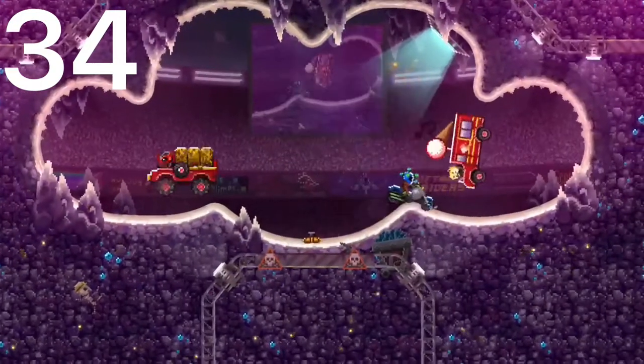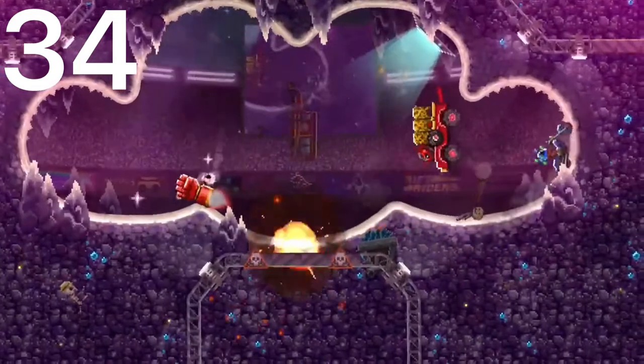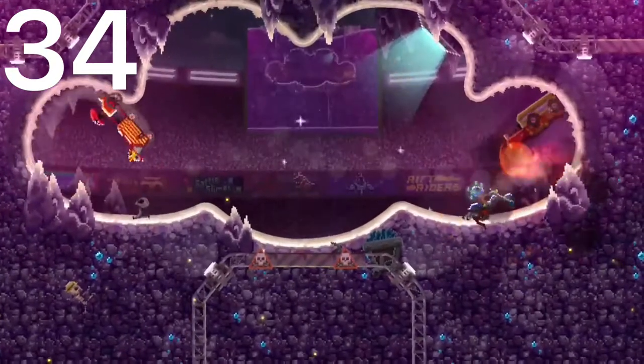Number 34 is the Hog. This car also just got a new upgrade with its new Nitro ability. It's still a small car though, and the Thruster can get you into a lot of trouble.